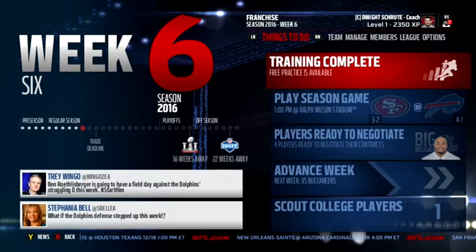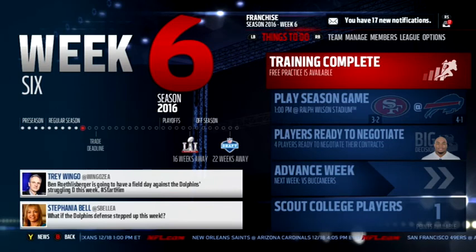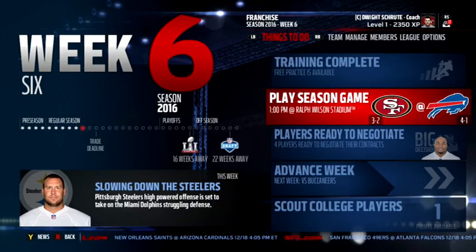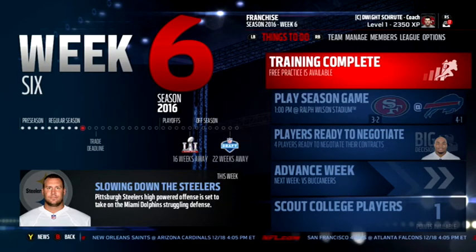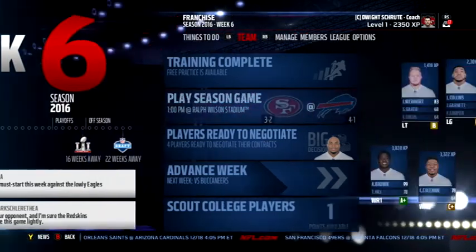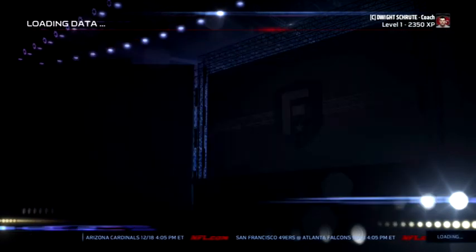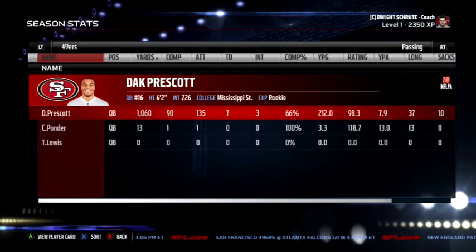What is going on guys? It is Constable Chen coming back at you with another Madden 17 video. In today's video we are continuing in our connected franchise with the San Francisco 49ers. We are in week number 6, 3-2 on the year. But since I deleted the league, the stats are not going to be the same. I simmed the first couple regular season games just to pick up where we left off. So let's just take a look at the stats after simming the first 4 games.